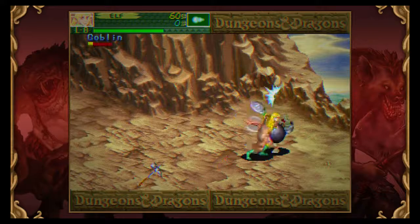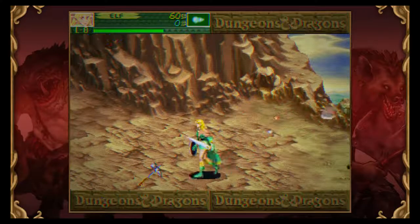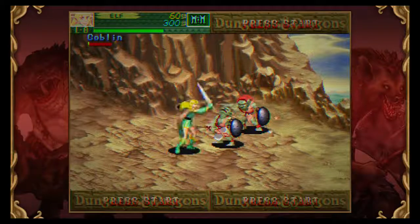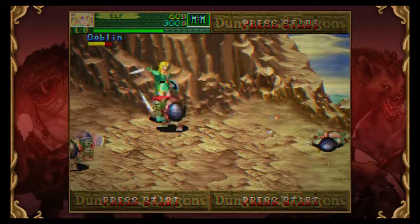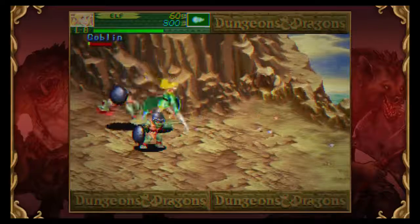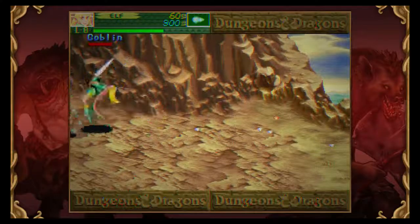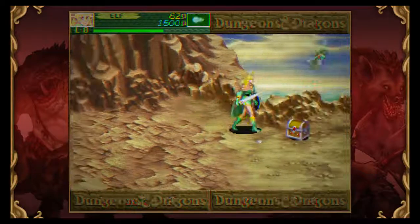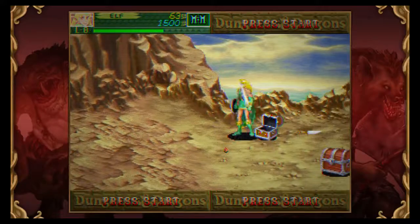Something like Castle Crashers is almost the same complexity, but it has the advantage of having a giant downtime system where you can go into your castle and talk to people and upgrade your weapons. This really doesn't have that. It does have a shop system, but it's very much fast-paced, because this is a quarter-eater. You had to keep your systems running fast. You couldn't slow down.